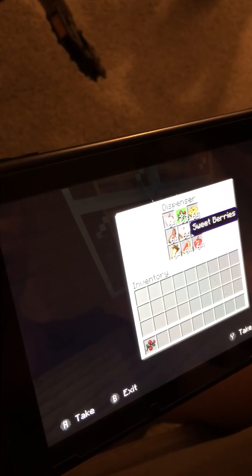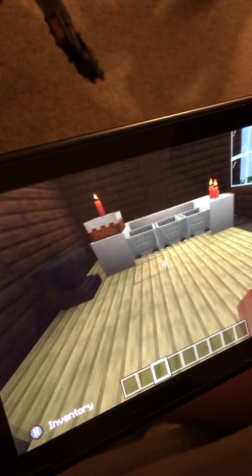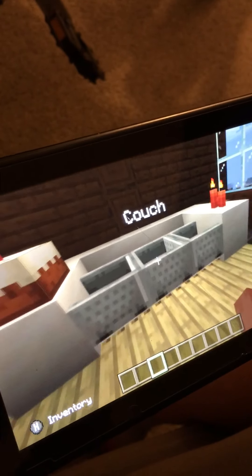Cake, cooked mutton, enchanted apple, sweet berries, and a cookie. Let me just put this back in there. This is my couch. I figured out you could name a minecart, so I named it couch.